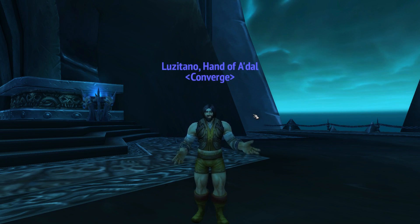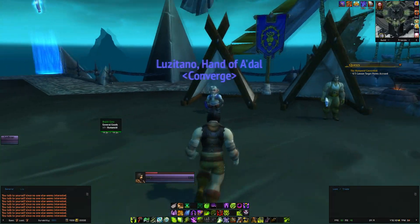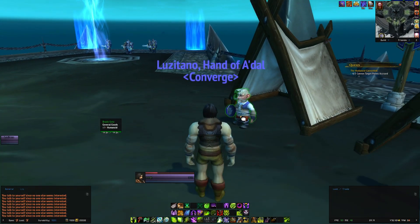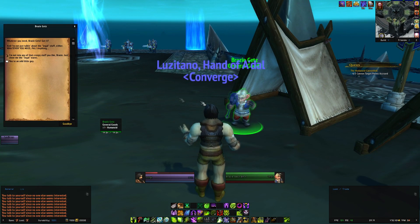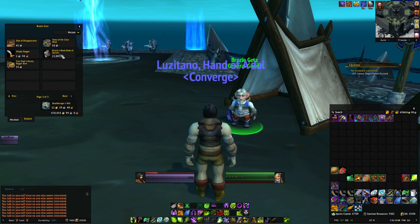After defeating our Fang at Icecrown Citadel, wait for them to set up the base and we'll find two new NPCs right here. You need to talk to this little guy, go to the shop and we'll find the book right here.